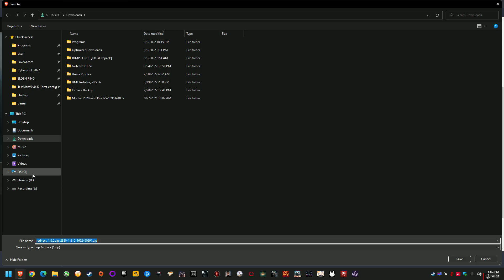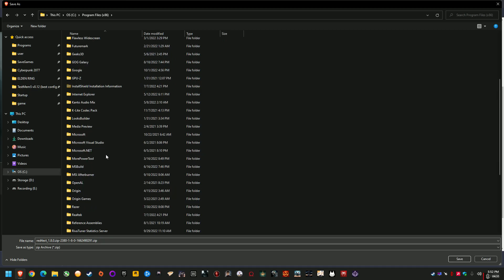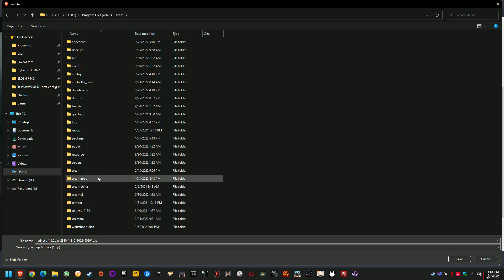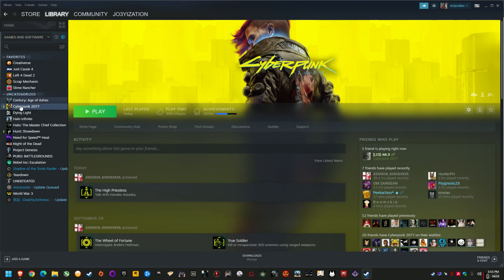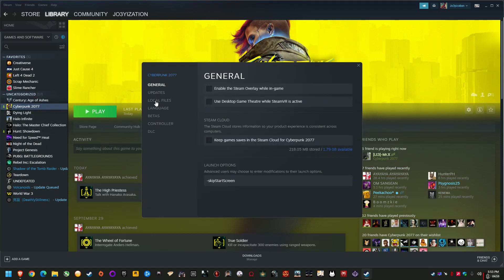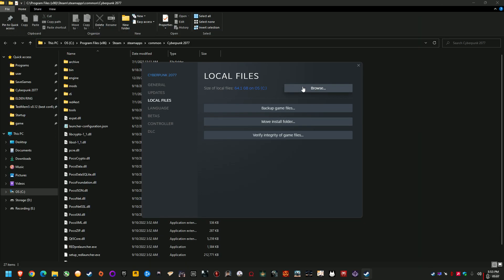For me it's C drive > Steam > SteamApps > common > Cyberpunk 2077. If you're not sure, or if you're using Epic Games, another way to find your directory is to find the game in your launcher, right-click and go to Properties, and you can usually find where the local files are. Or click Browse to open the game folder, and then you can see at the top of File Explorer where it's installed. Even Epic Games will have similar functionality — or run the game itself, right-click it in the taskbar, go to Properties, and under the Properties tab it'll also tell you where the target of the shortcut is.